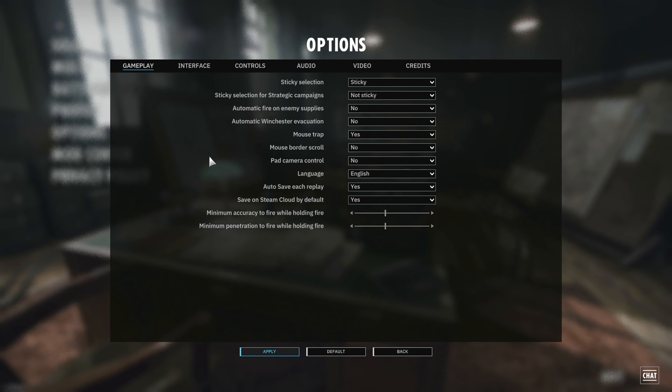In the options, sticky selection means when you select a unit and give it an order it doesn't deselect — I like to keep sticky selection on. Automatic fire on enemy supplies is off by default, meaning you'll have to manually right-click to attack an enemy supply vehicle. Automatic winchester evac you probably want on as a newbie — planes after using their payload will automatically fly off the field and reload. At higher levels you might want to turn this off, for example on an IL-2 where you want to use the aircraft to strafe after using its rockets.